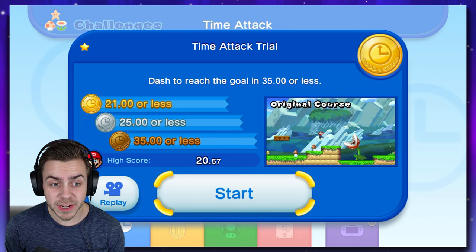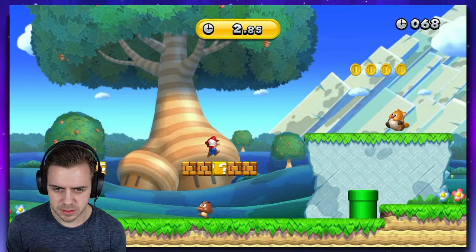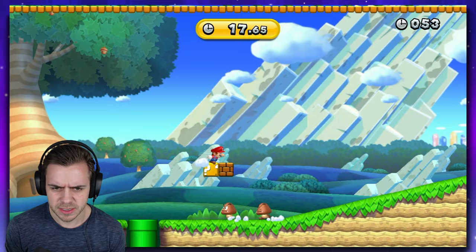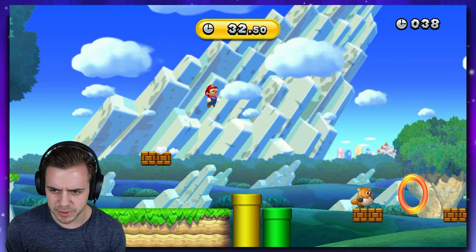Yeah, 21 seconds we had to beat. Jeez. Acorn Plane Speed Run, challenge number two - we have to beat it in 53 seconds or less. Now this one is literally the Acorn Plane level from the game. I think we got this first try. I almost hit the side of that brick. I feel like the levels specifically designed for speedrun can be harder - you gotta hit the slopes accurately and jump on guys like that.